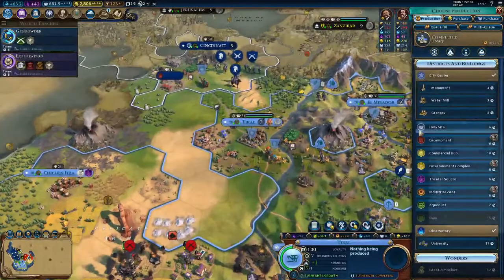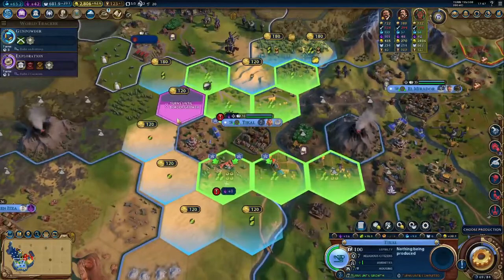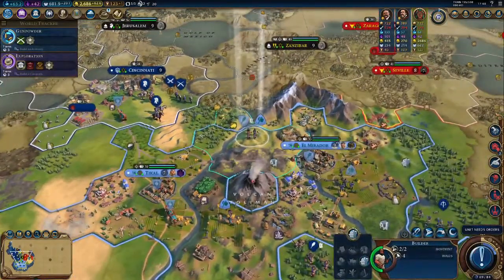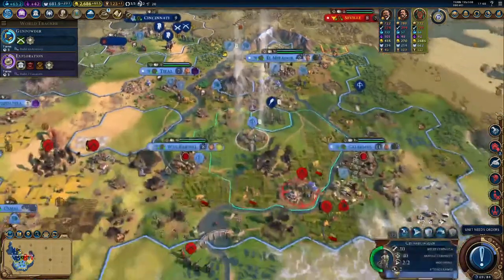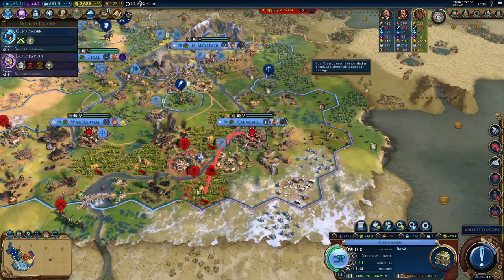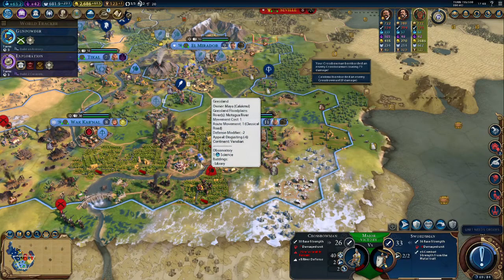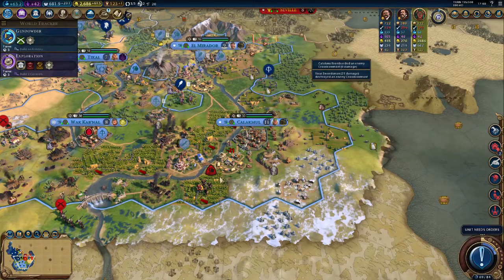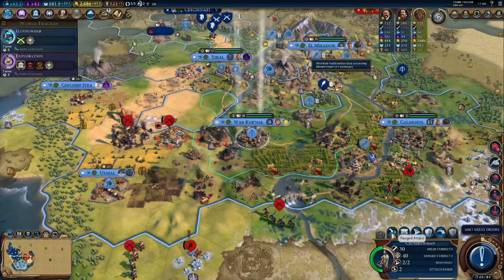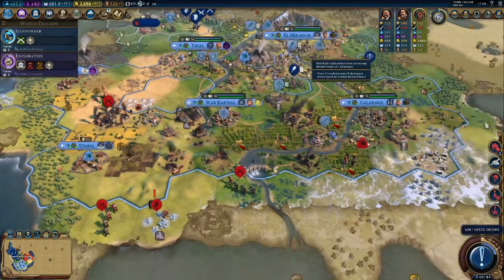Over here, give me some ancient walls — just because. Over here we can get a university, but I want a theater square because I need some science. My culture is kind of crap. Take a shot. Take a shot. Got the kill! And take the shot on you — perfect. Keep them from rolling towards the cities.